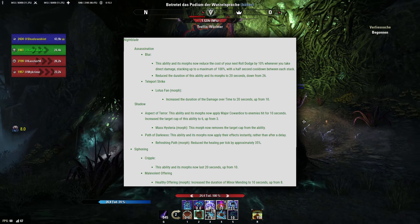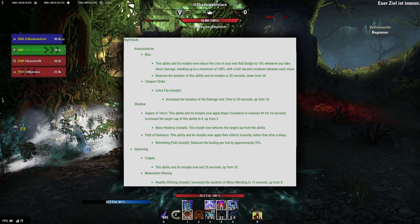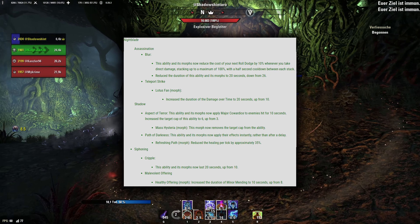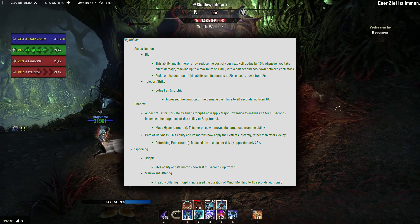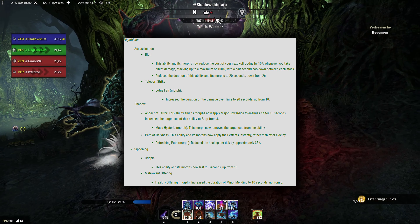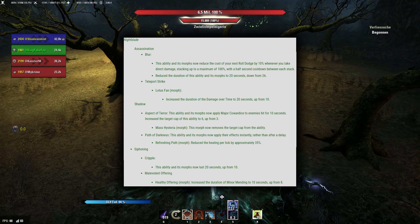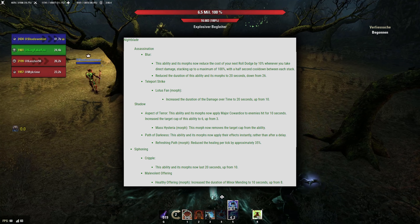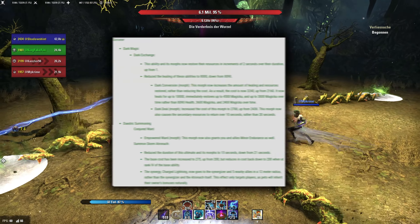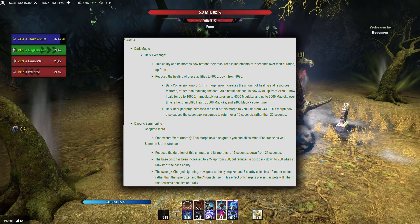Next up is the Nightblade. Blur and its morphs have an additional effect now — taking direct damage builds up stacks that reduce the cost of dodging. Blur was already a very strong defensive ability and a good option for proccing Hemorrhage. This buff is very nice given that using stamina to heal is even more important now. The DoT of Lotus Fan was increased to 20 seconds, but the Minor Vulnerability actually remains at 10 seconds. Aspect of Terror now inflicts Major Cowardice. It lasts 12 seconds, has no cooldown, and can affect bosses. This is actually insane — Major Cowardice is a 430 weapon and spell damage reduction.